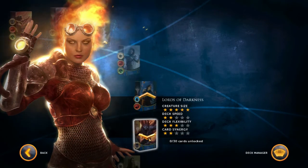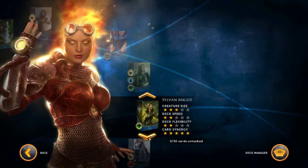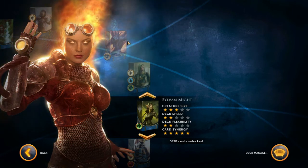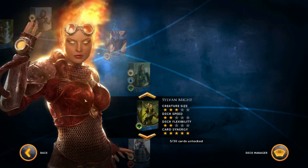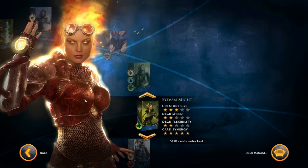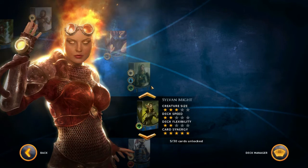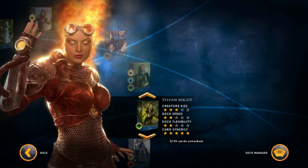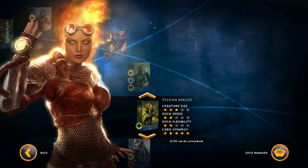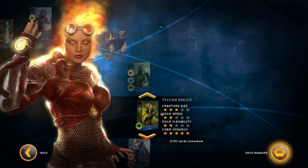So to summarize the colors: green is big monsters, red is direct damage, blue is spells, white is overwhelming your opponent with many small creatures, and black is damage while also dealing with the graveyard — pulling things back and forth. I'm not the biggest fan of black to be honest. Sylvan's Might has done the most for me because of the power you can achieve with your cards in here — the card synergy is just insane.